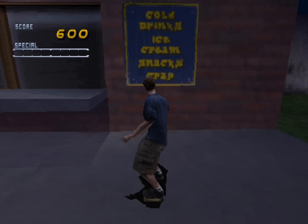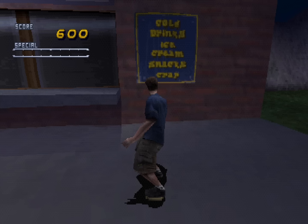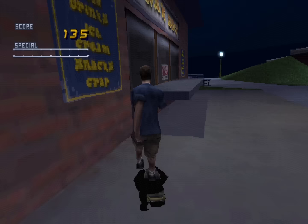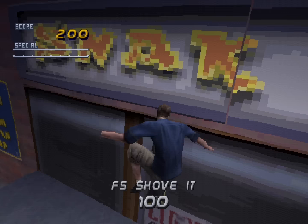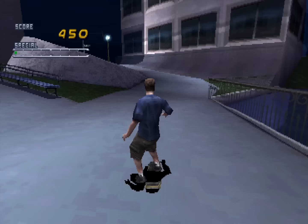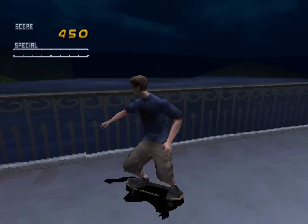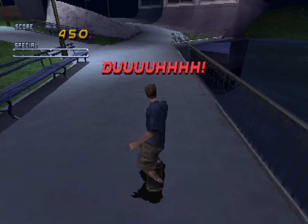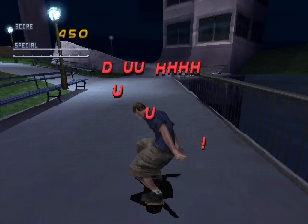Kinda hungry. I could go for something right now. Cold drinks, ice cream, snacks. Crap. Okay, now that's just vulgar. Closed. Please call again. Why does it say please call again? Why would that even be useful information for a sign on a shop that you physically walk up to? This game really is an enigma once you pay attention. I love it. The land on the other side of this little pond — the way it's just on the edge of the render distance and you can't get a good look at it — it's tantalizing. I wish I could skate over there. But alas, Tony is no swimmer. We'll never see the mystical lands across the pond.